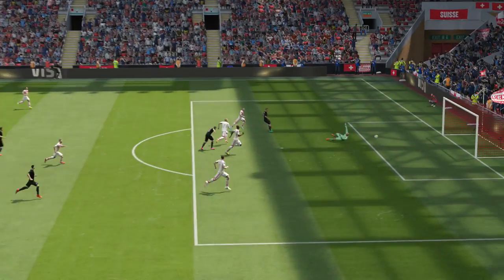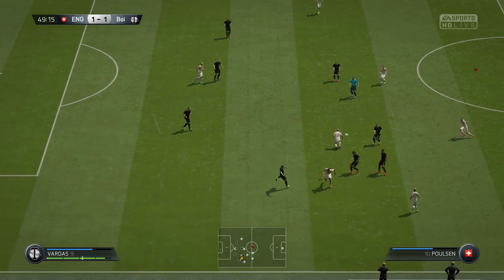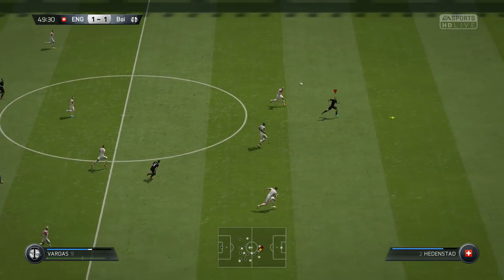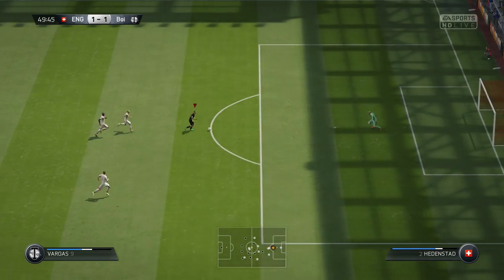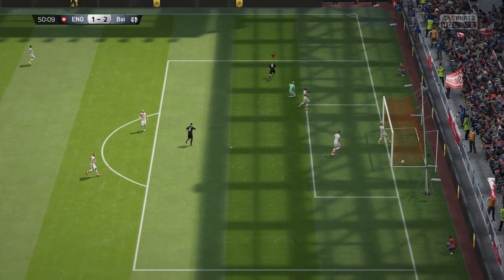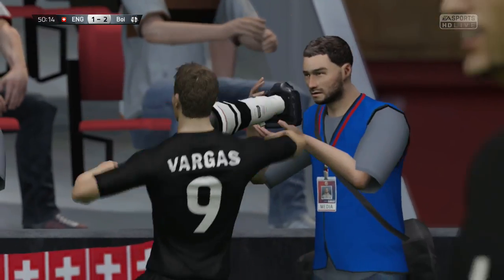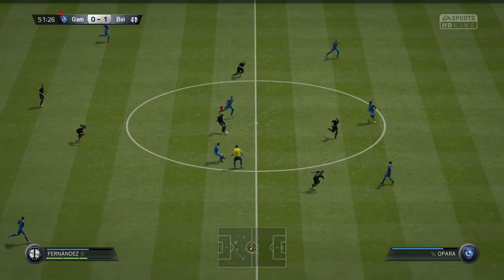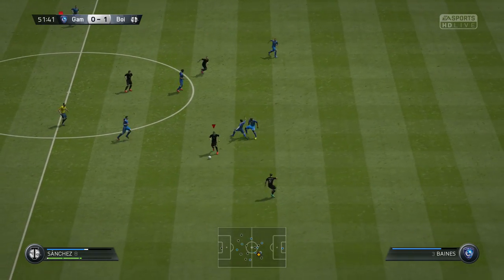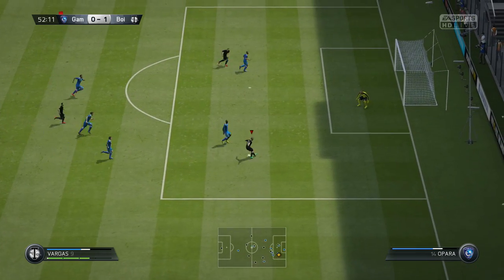You might have noticed that some Sanchez clips are mixed in here — that's because I did change formation in games sometimes, going to the 4-1-2-1-2 second variant and playing Sanchez up top with Vargas. It did find him a bit more space but not a lot more. He tended to drop deeper to pick up the ball, and I wanted him on the last man's shoulder, so I was a bit annoyed by that.